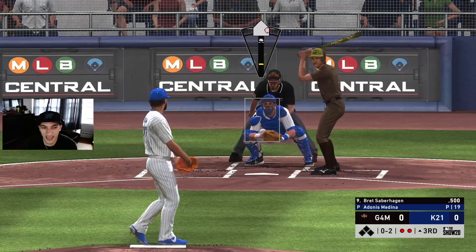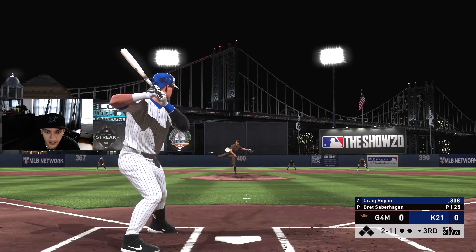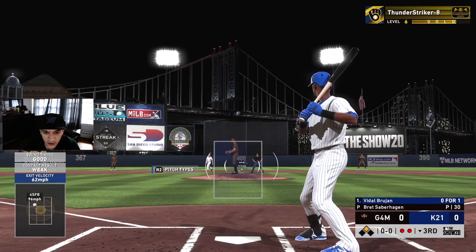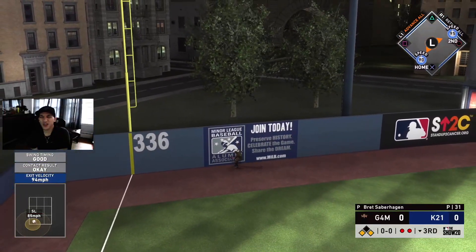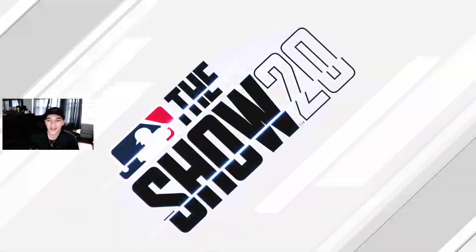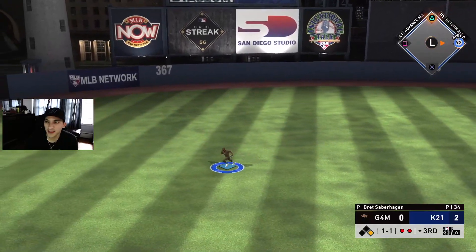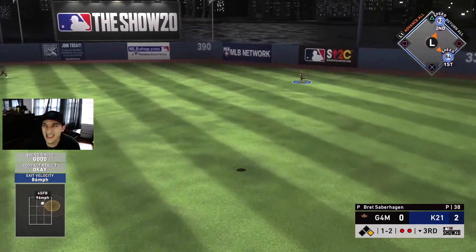0-2 count, going inside with a sinker — swing and miss. Bijo leads off with a rip — a double! We're in scoring position. Brujan up, that's well hit — home run! Brujan nice with it, two-run shot. I need like 30 or 40 hits with Mantle to prestige him. Mantle gets a hit — beautiful. Now 1-2 for Kemp, we need a big debut but we miss it.